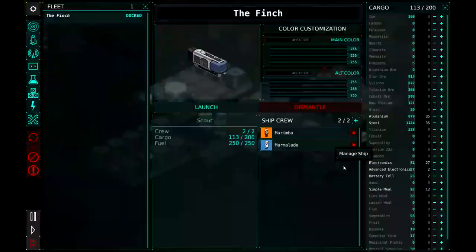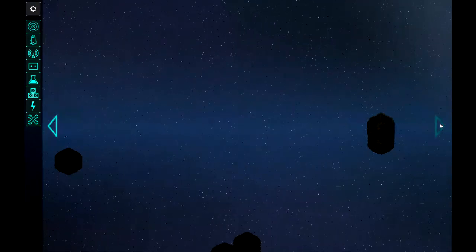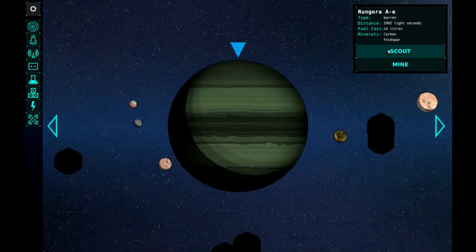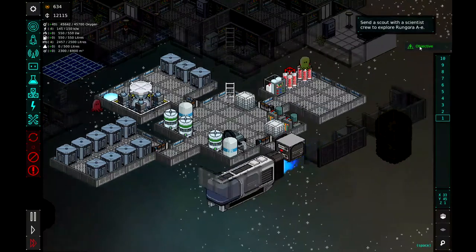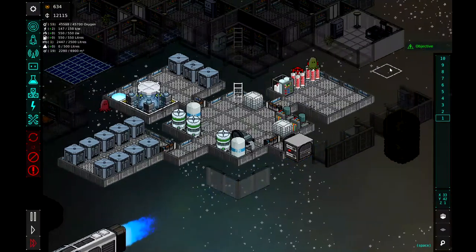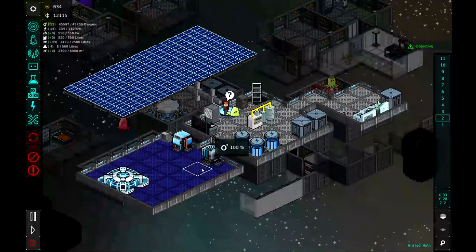All right, let's go see if he is on the ship. So let's go over to here. They can go and scout again — so off they go with a scientist on board to examine the planet.